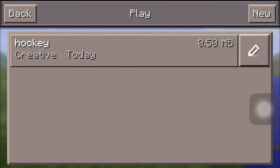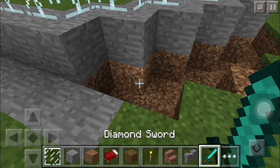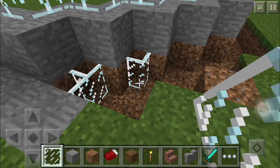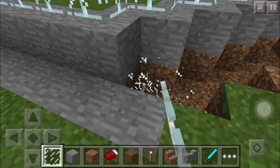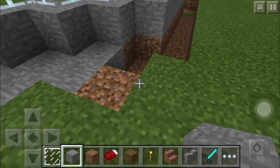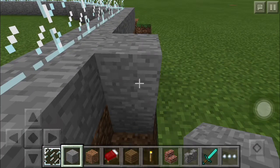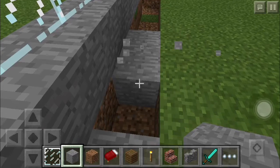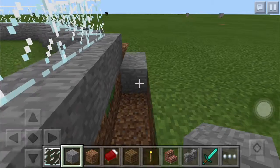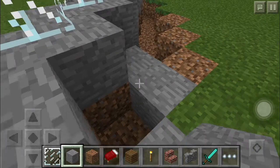Here's my hockey stadium, and look at this new update — tell me in the comments below if you like it. I still need to get used to it, but so far I do not like it. On Minecraft Xbox Edition I am making a Washington Capitals hockey stadium, because that's the team that I like. Tell me in the comments below what hockey team you like and I'll give you a shout out.